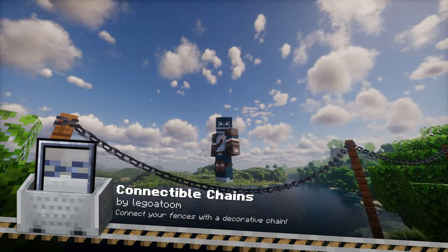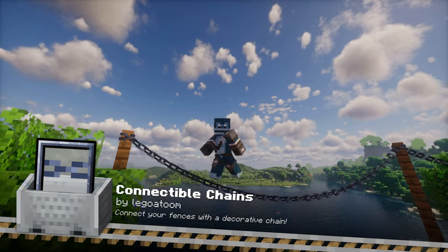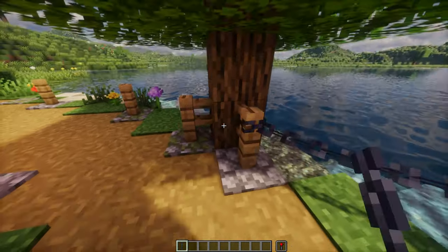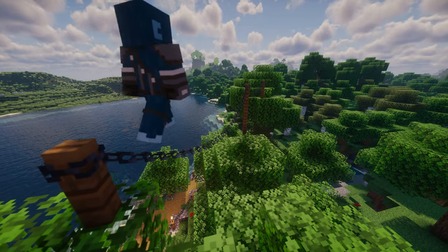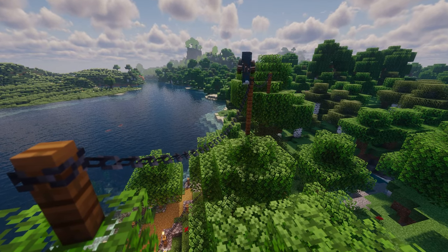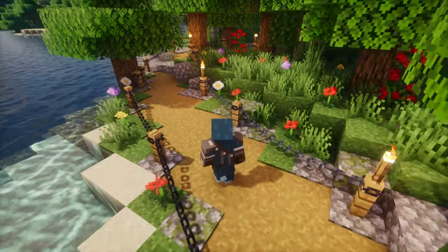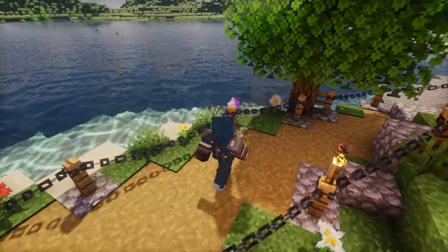Connectable Chains is a simple mod that allows you to decorate your buildings by connecting walls or fences with chains. It allows you to connect chains in any direction, making them more versatile for both decorative and functional purposes. The effect is truly fantastic, enabling you to create beautiful paths or unique fences around structures. It fits perfectly with the vanilla Minecraft style.